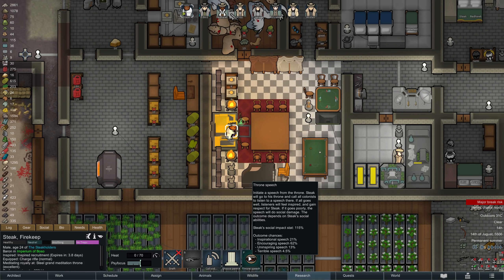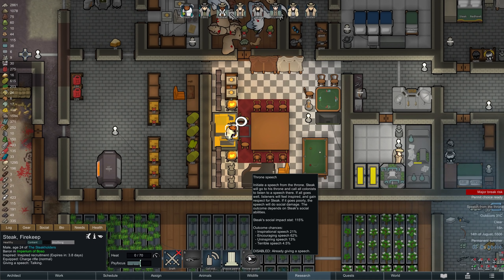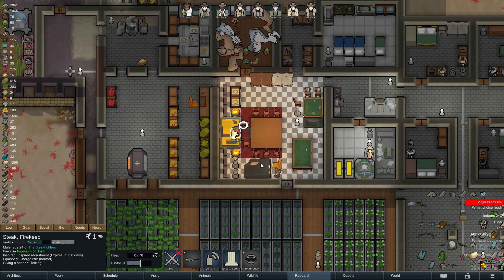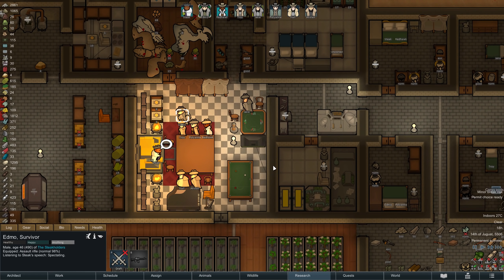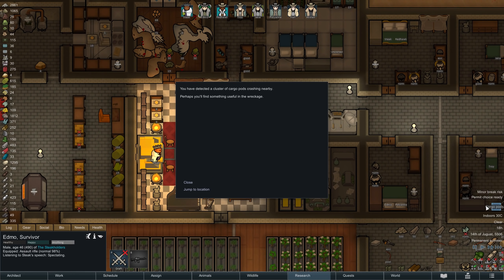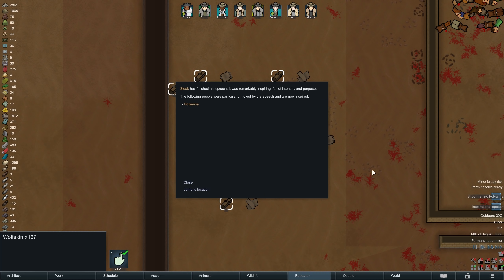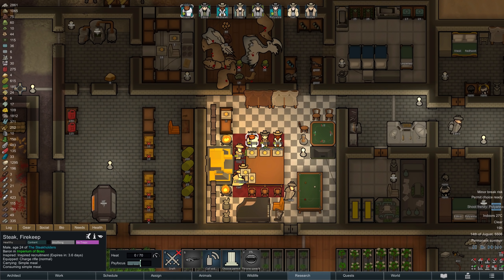Speaking of leadership — to celebrate the recent victory, congratulate the more or less new couple, and raise everyone's mood a bit, Steak can now give another throne speech. While the Steakhouse is listening intently, another set of cargo pods drops down, this time containing wolf skin which we can certainly use. Steak's words are indeed inspiring, as Pollyanna enters a shoot frenzy at the end of the speech — for the next eight days she will have a much improved aim.